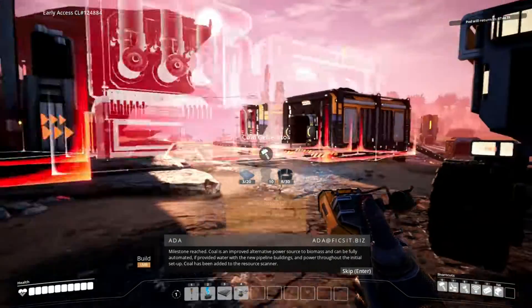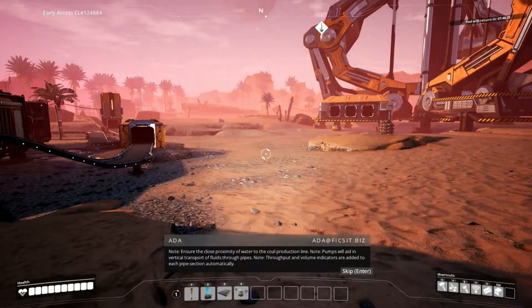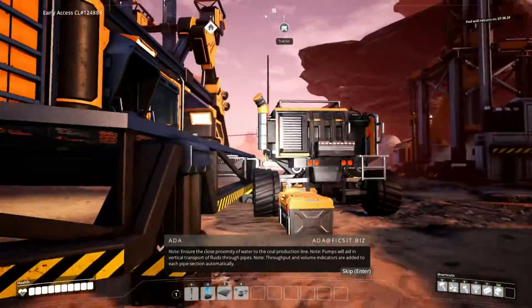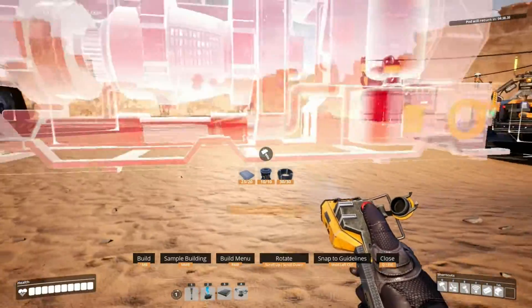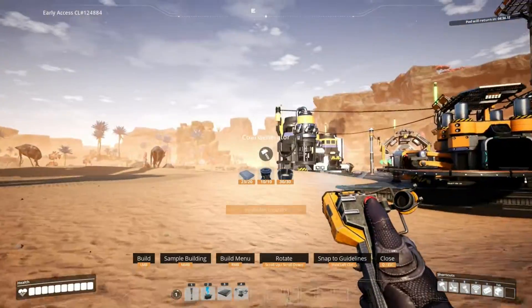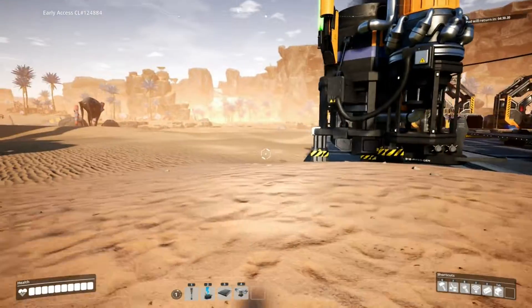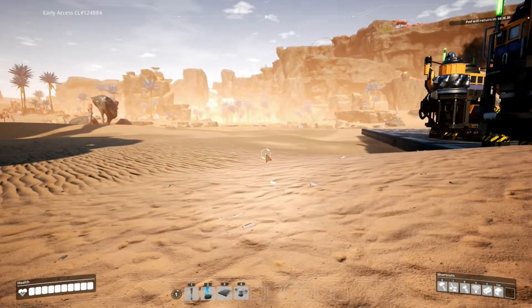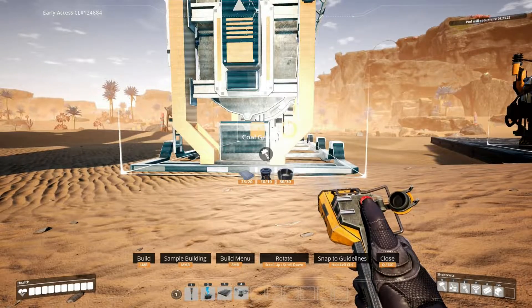Cool generator - burns coal to boil water. So let's see what we need to build this. We need 10 rotor - oh jeez, this is ridiculous how much rotor we need. Alright, finally got the materials to build this thing. Let's see where we should put this - let's flip it this way. I just want to kind of see what it does, so let's just put it right here for now.